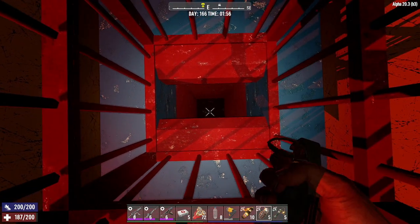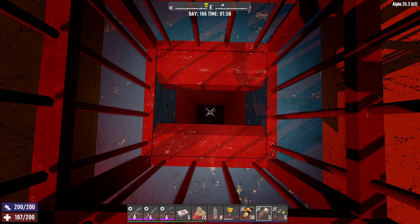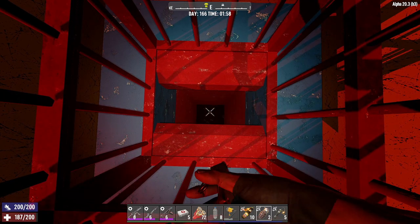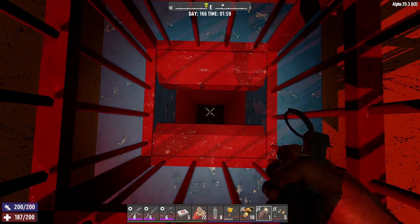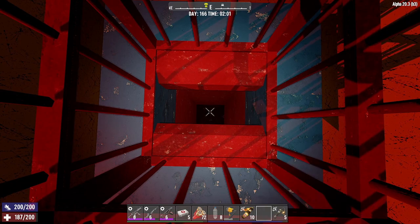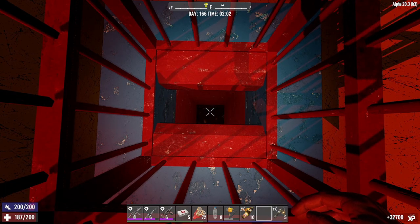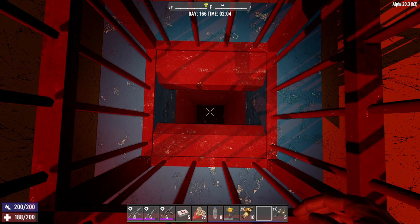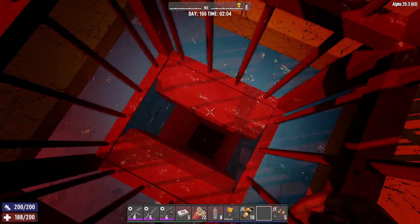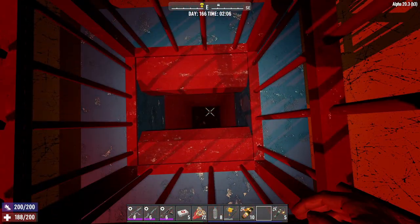We're going to load this up with grenades — one, two, three, four. We'll light the last one, down she goes all the way to the bottom. Kaboom — 32,700 XP. And then another explosion as well. Maybe that was a demo that triggered down there. Even if they do start to dig or blow up, we get policemen in there that explode, demos in there that explode — it really doesn't matter.